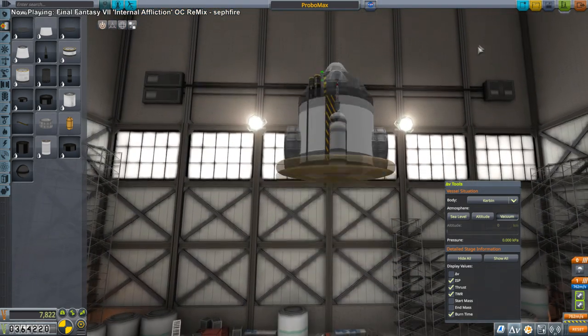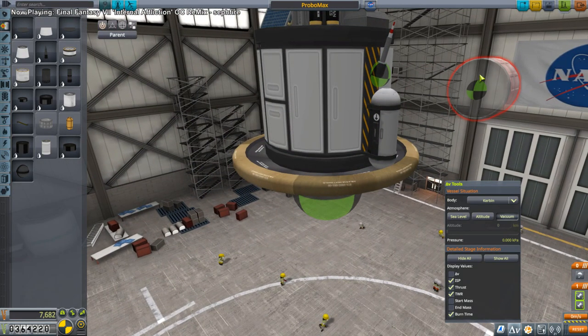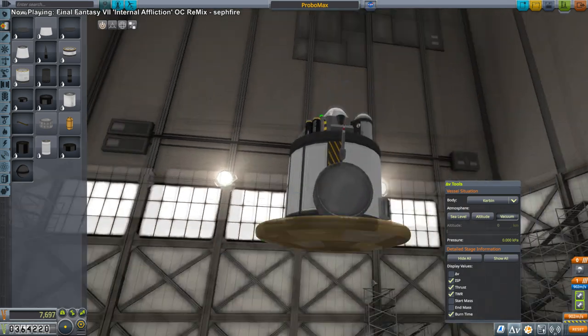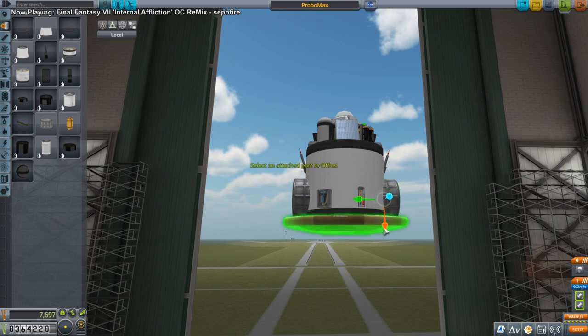Only 700 meters per second like that — we don't want to block the materials bay door. The heat shield does have a lot — let's cut that in half. 900 meters per second, not bad. I think we can roll with it — it's not a huge probe.